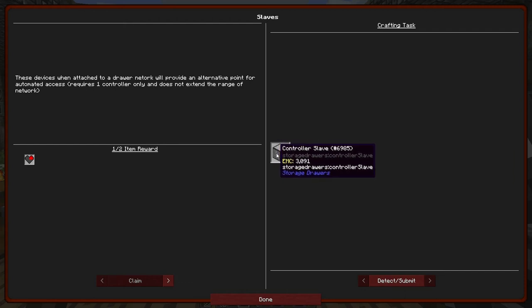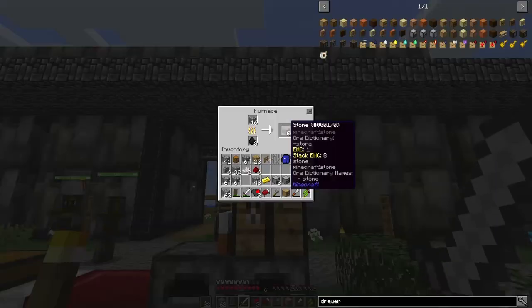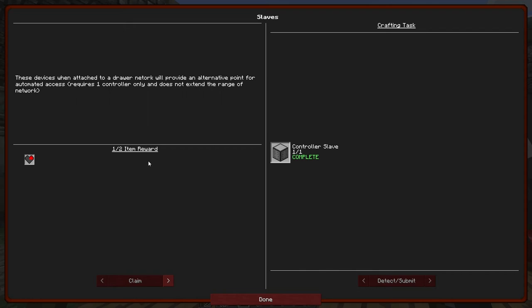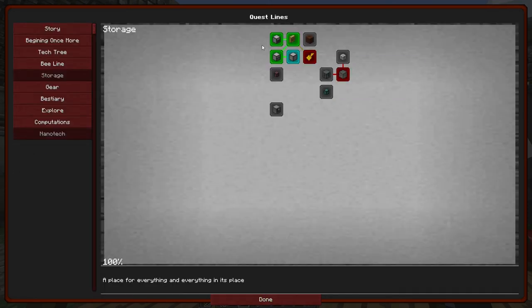So I could put the slave at the other end of a long row of drawers and use it like I would use the controller. For the slave we need a single bit of gold, some stone, another couple of comparators, and a drawer. Ripping through these quests — but that's what I wanted to do today. I'm not sure whether I want the storage upgrade or the fill-level upgrade; I'll probably want the storage upgrade but we'll leave it for now.